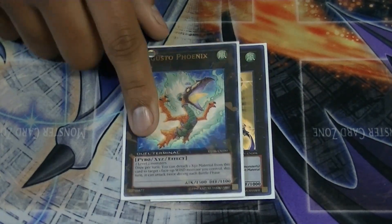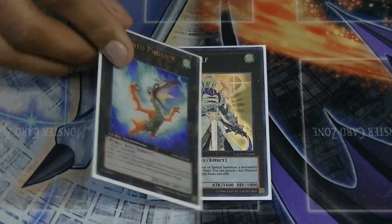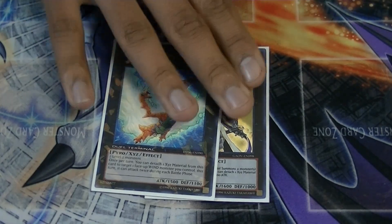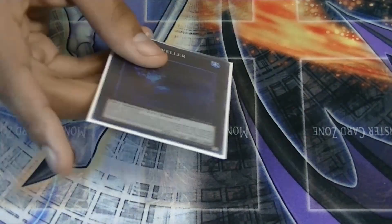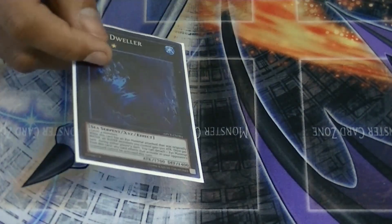Degusto Phoenix — really good card; if you can get two Blue Boys out you hit for 3000, then you can overlay it for the Downer Magician which is really good. One Abyss Dweller — the extra deck is just really filler cards and I have it for Mermails and when I side in the second Kyku or the Breakers.